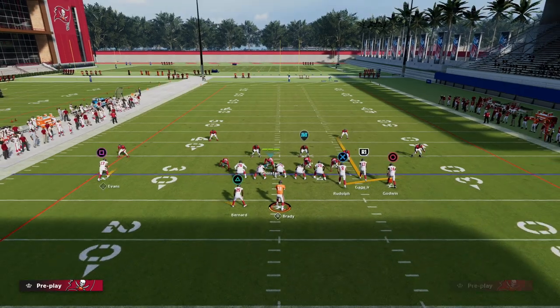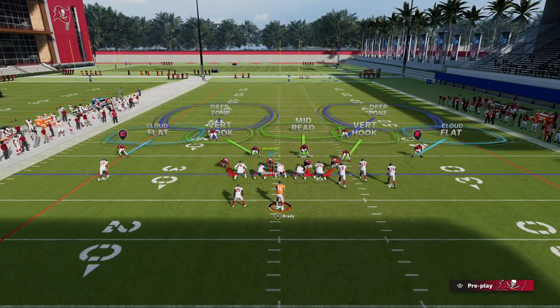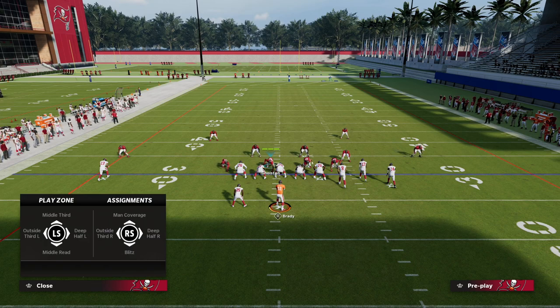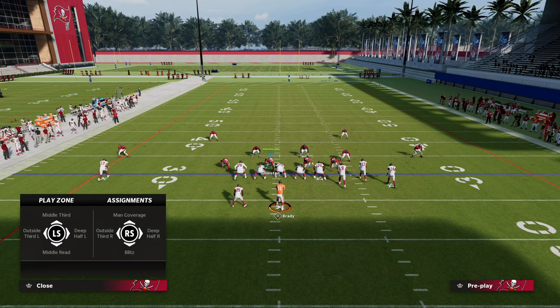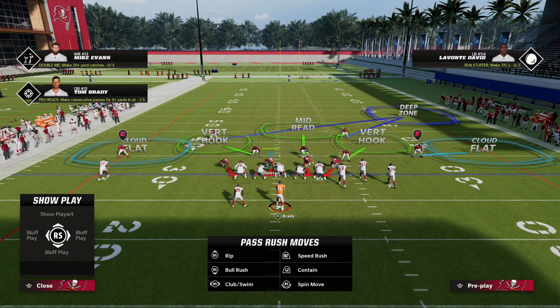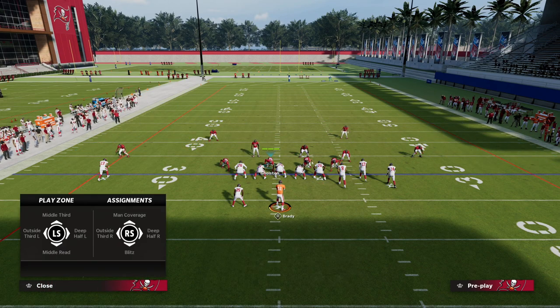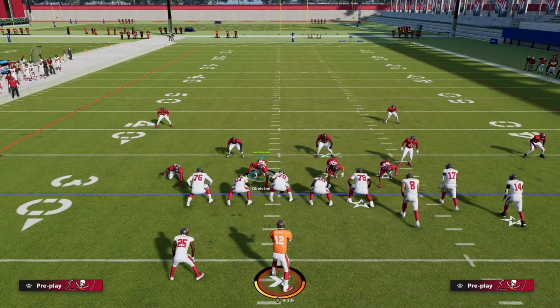Cover Three and Cover Four are better coverages this year. In Big Nickel Over G you unlock unique adjustments — you can put your safeties into outside thirds, either to the left or to the right, or you can put them in a mid-read. So I can put a safety in an outside third to the right, to the opposite side of the field. You can put them in outside thirds on either side, and we're going to put them in outside thirds to their corresponding sides to help them get more outside.